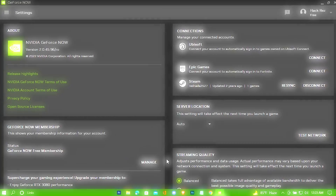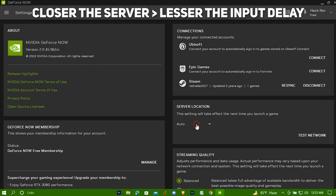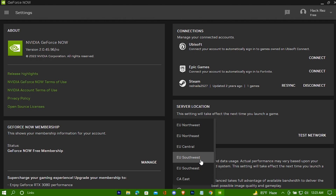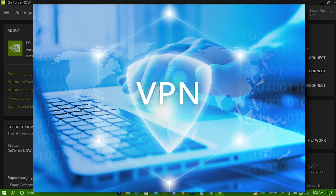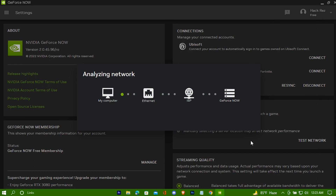Server location really can help you in this matter, as the closer the server is to you, the lesser input delay you will get. So try to choose the nearest server. If you don't have any idea which server is nearest to you, you can leave it to auto. But if you're using a VPN, I would really recommend you to go to Google, search your nearest server location, and then put that server here. Or you can even find the best server by just choosing it here and testing the network.